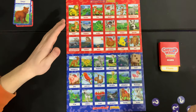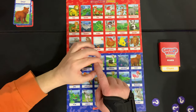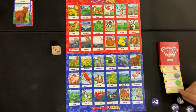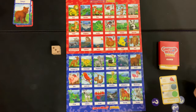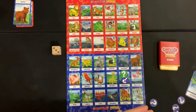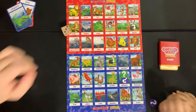In case you're wondering, the difference between level one and level two: on level one you never use the die and you always get three clues, so it's way easier. For example, three clues: it eats meat, it lives in water, and it's green. Three, two, one — we both said alligator! Our pieces stay on and we're one step closer to winning.